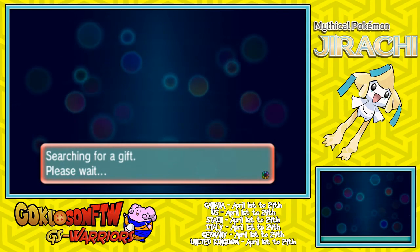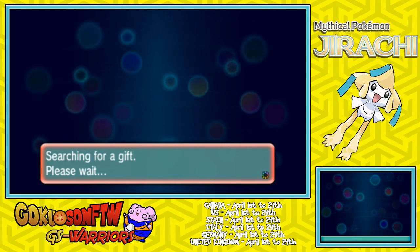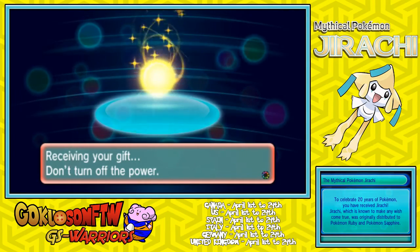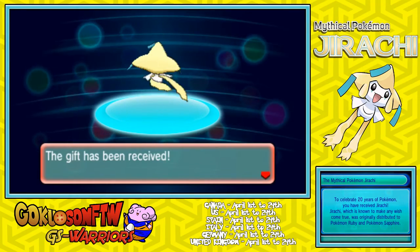Of course it won't work if you're not connected. It will say Searching for Gift. Once this happens, Jirachi should pop up after a little bit, depending on how good your Internet is. So you're gonna get the Mystical Pokemon Jirachi — click Yes, make sure you don't click No. I don't know what will happen exactly, but you most likely won't get your Pokemon. Jirachi will then pop into your game.